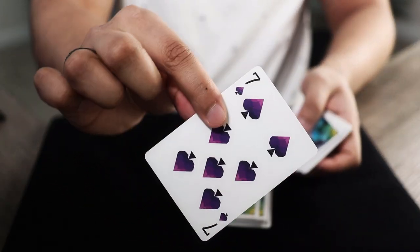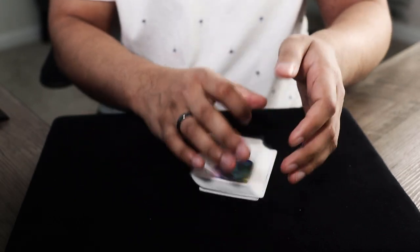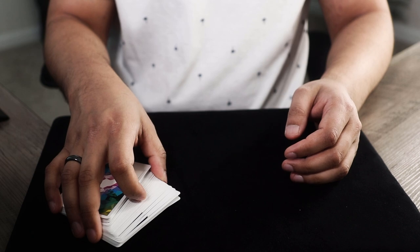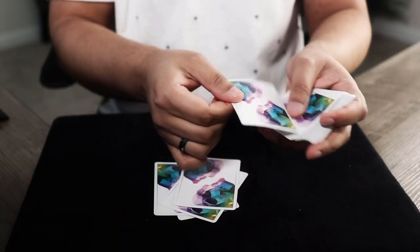Imagine shuffling up a deck of cards and then allowing the spectator to pick any card of their choosing. The spectator then memorizes the card, returns it to any part of the deck, and is allowed to mess up the deck order. And then by using your powers of laziness, you're able to name the exact position of the card. It seems too good to be true, but this is what us lazy people do.